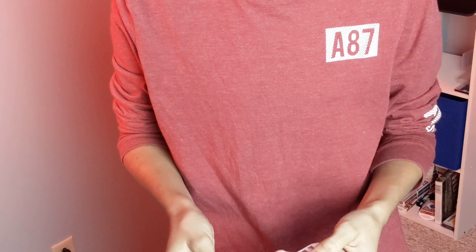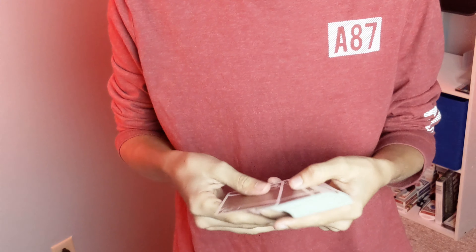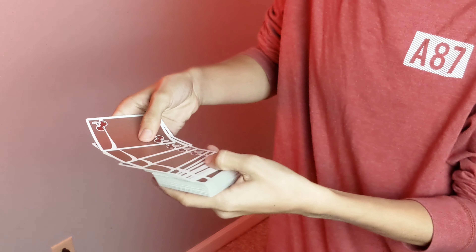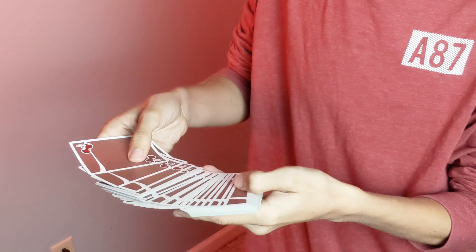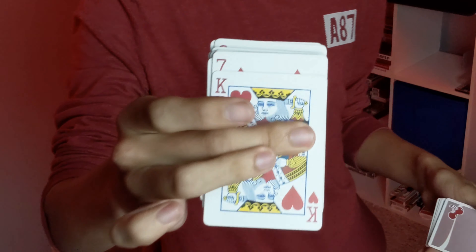It turns out it is your two of hearts. The second honorable mention is the color force. This time I'm going to try to force the king of hearts on you. I'm just going to be going through the cards and you can just call stop whenever you want — just literally touch any card you want. Sweet — I'll square that up, and you picked the king of hearts.